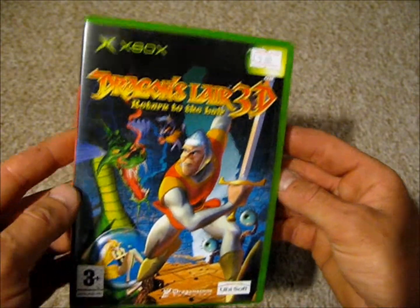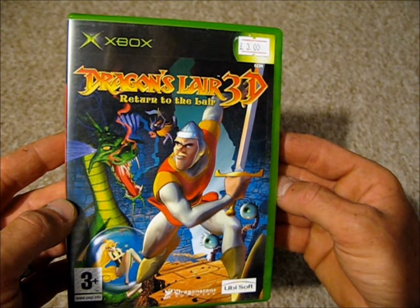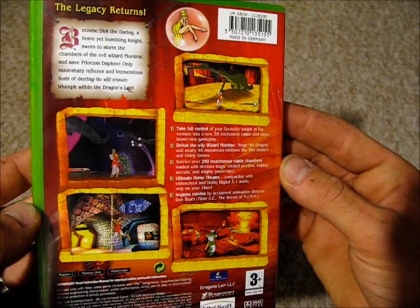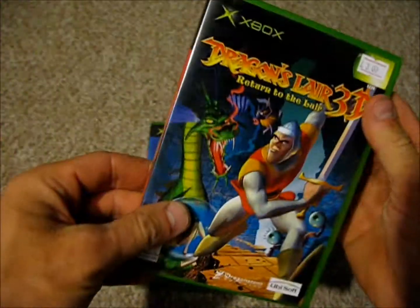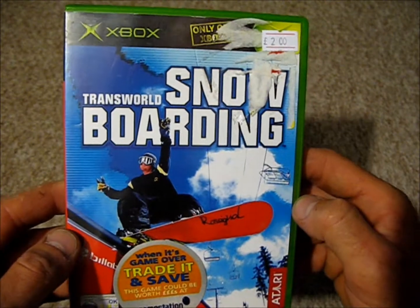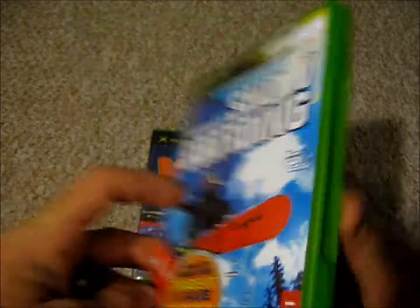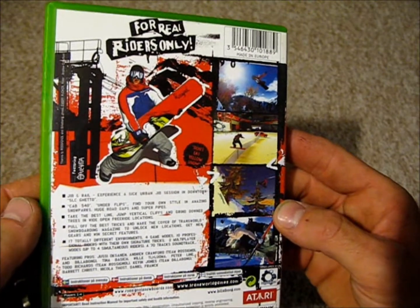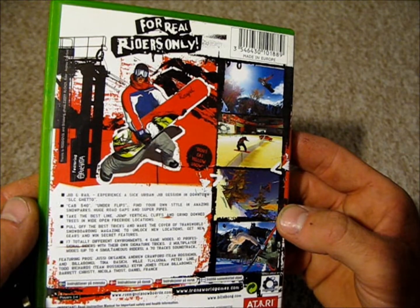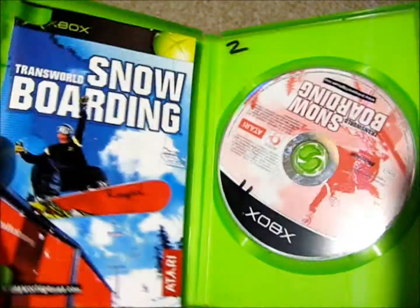Dragon's Lair 3D: Return to the Lair — another Ubisoft game — and this was £3. It's a one-player game and that was released in 2002. Then Transworld Snowboarding, this came in at £2. This is by Atari and it's a one-to-four player game, and it was released in 2002.